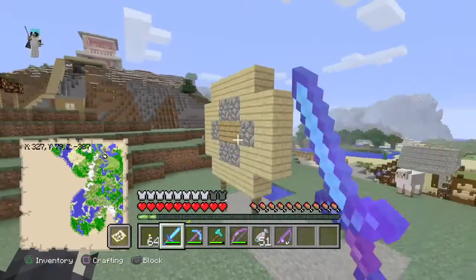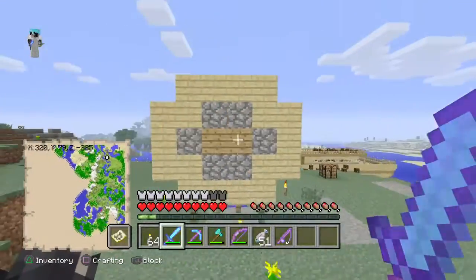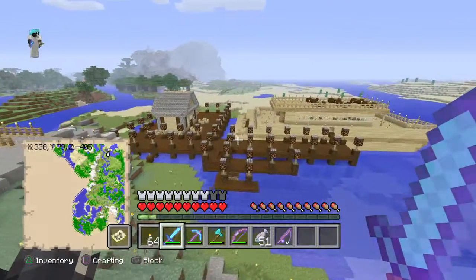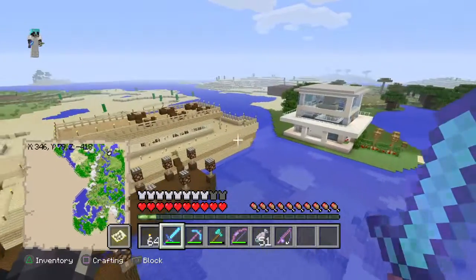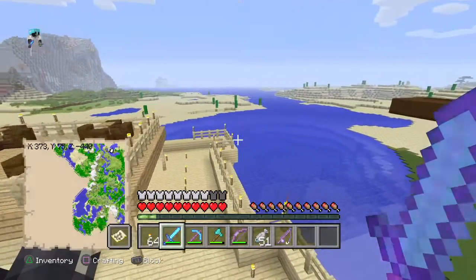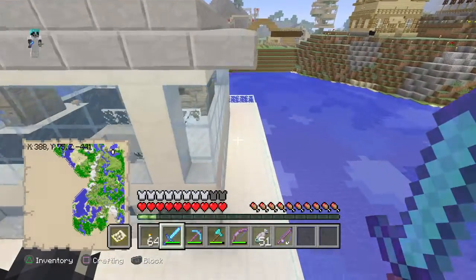This is a target range thing where I can use my bow — just something to mess around with. I'll probably take it down. Then we've got the boat dock, the big yacht-type thing. I'm going to start making it more realistic by taking out the sand area over here and making the water deeper as time goes on.